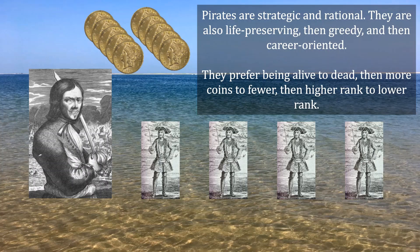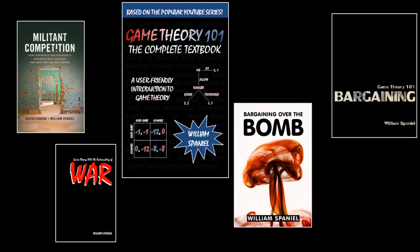The puzzle is this: will the Dread Pirate Nash survive? And if so, will he be able to keep any of those precious gold coins that he so desperately seeks? The hint for today is that you are going to be using backward induction to solve this, which comes from Chapter 2 of Game Theory 101, the Complete Textbook.